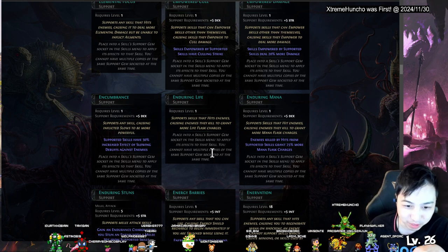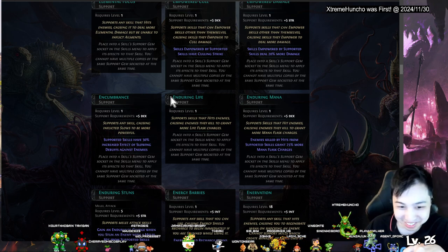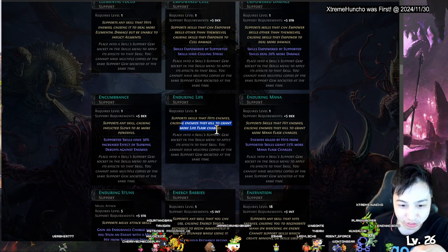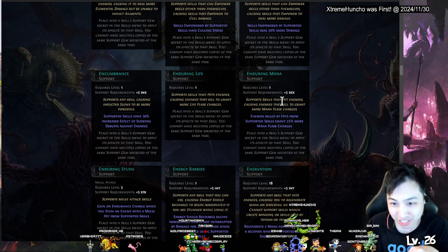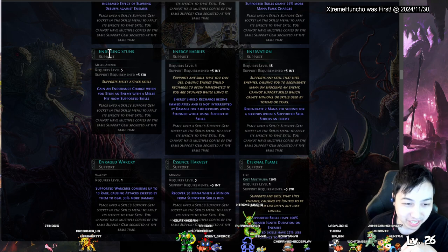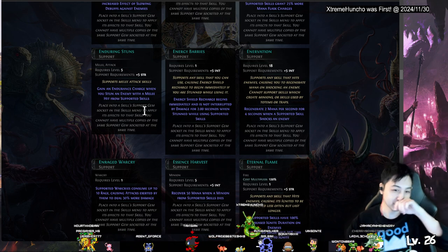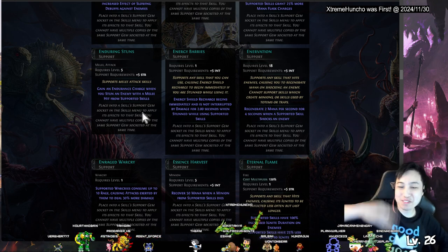Encumbrance — 30 percent effect of slowing enemy debuffs, supports causing and inflicting slow. You can give them slow — I don't think that counts as a curse. Enduring Life — causes enemies you kill to grant more life, also gives life charges. Enduring Mana — for mana charges. Enduring Stuns — gain endurance charge when you stun the enemy with a melee attack.